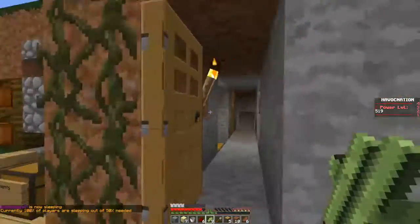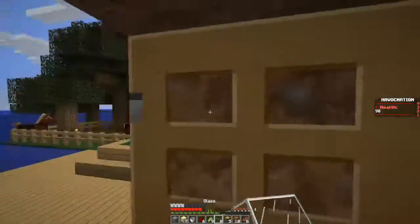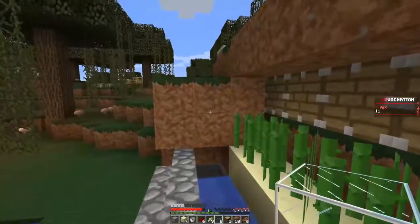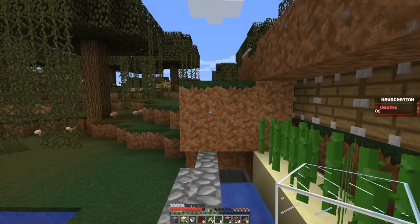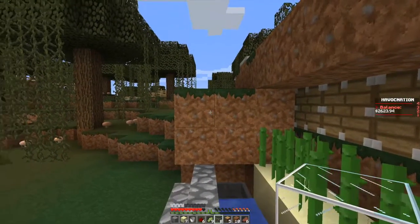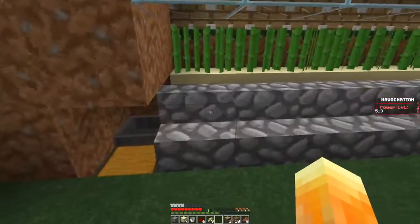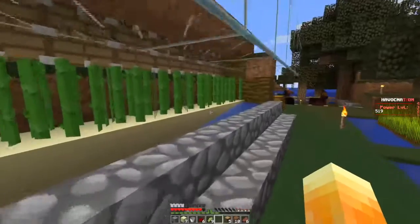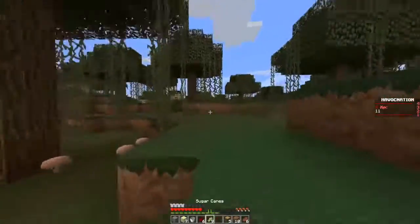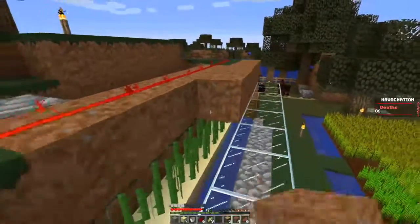We're just going to get this last bit of glass in here. This is pretty much it for today's episode — we just finished putting glass into our farm so the sugarcane doesn't get popped onto the ground and so it gets into our collection bay. I'll be uploading another Minecraft video on Thursday — it's either going to be a Skywars or a UHC, not quite sure yet. Thanks for watching guys, if you enjoyed please hit that like button and don't forget to subscribe. Peace!